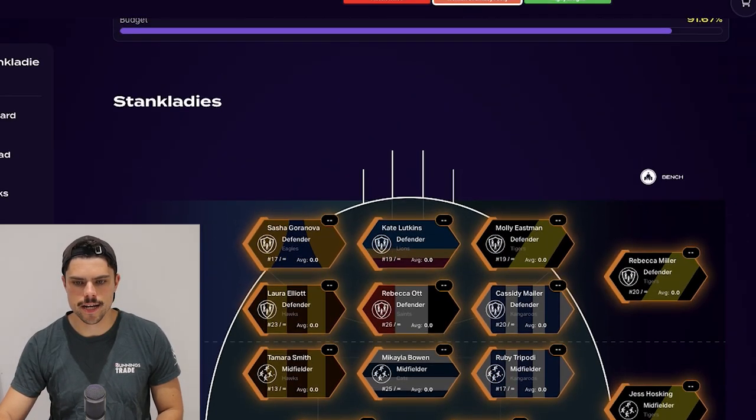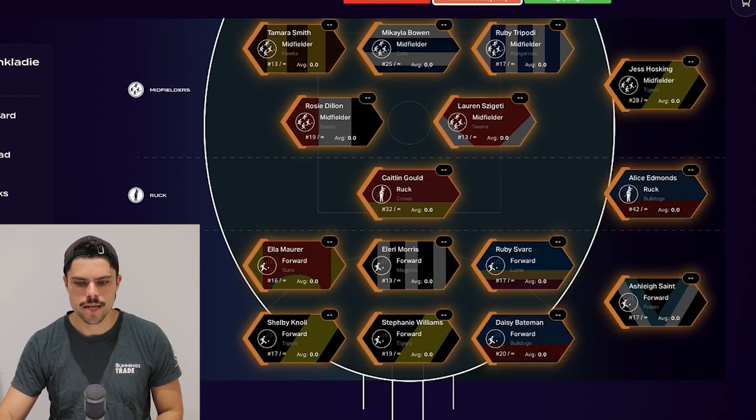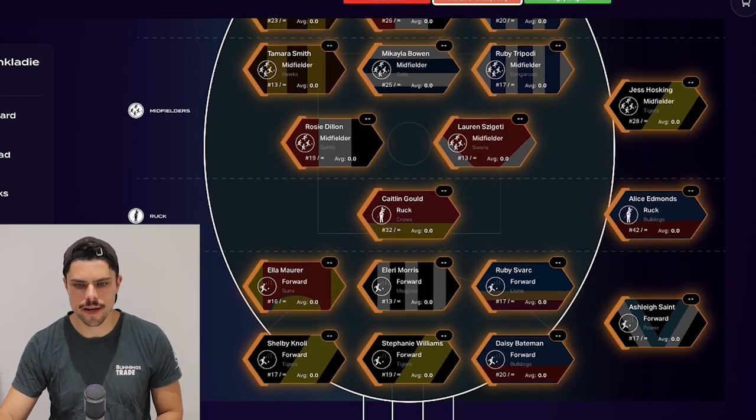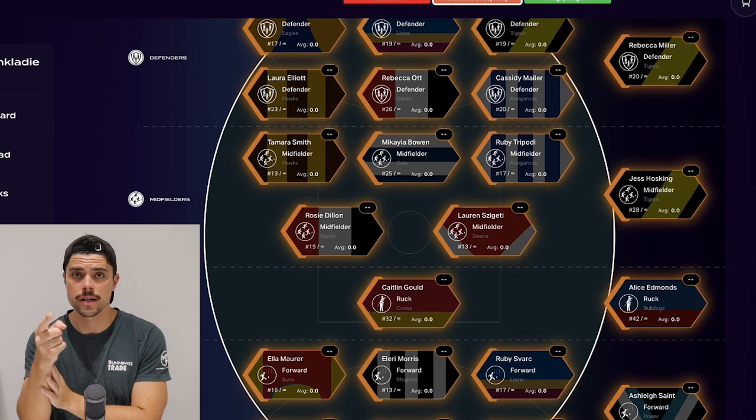Another cool update that is part of the Game Day Squad experience is that there is also an AFLW component now. As you can see, I've opened up all my starter packs and I have assembled my best 22. Obviously they're all bronze at the moment, so I'm well below the salary cap, but it's just a starting team and then I'm going to build that over the course of the season. So if you follow AFLW, get around it.